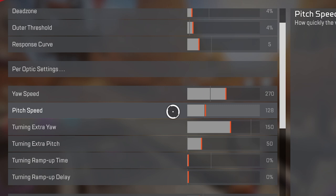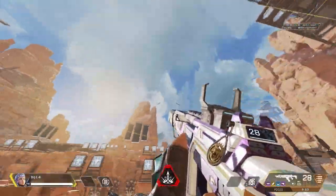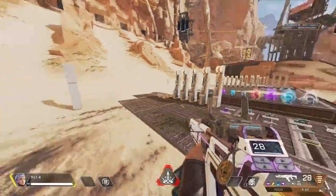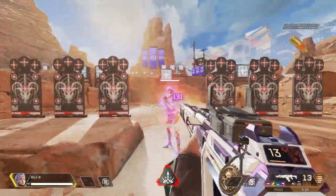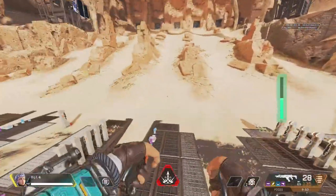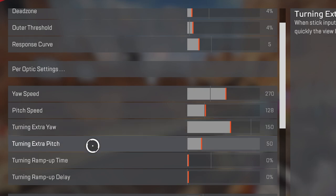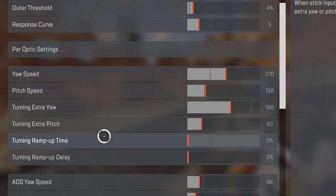Yaw speed I have at 270 and pitch speed at 128. Yaw speed determines how fast I can turn left and right; pitch speed determines how fast I can look up and down without ADS. I like these a little higher so I can still hit fire while moving aggressively into a fight. Turning extra yaw at 150, turning extra pitch at 250 — this controls how much faster the view moves when the stick input is at maximum. Turning ramp up time and turning ramp up delay are both at 0%.